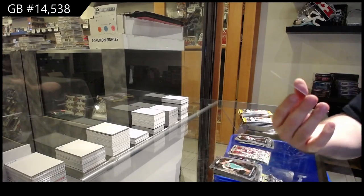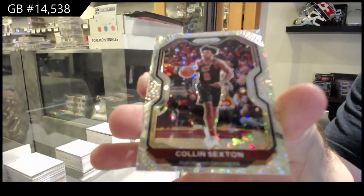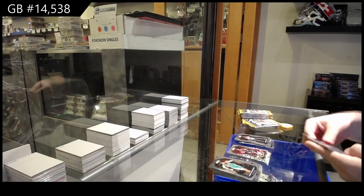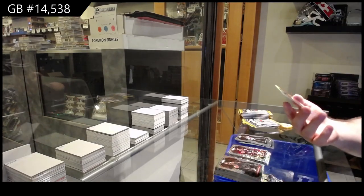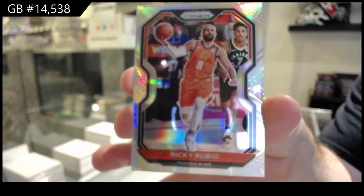We've got a Sexton for the Cavs. We've got a silver Prism of Rubio for the Suns — silver prism of Rubio.